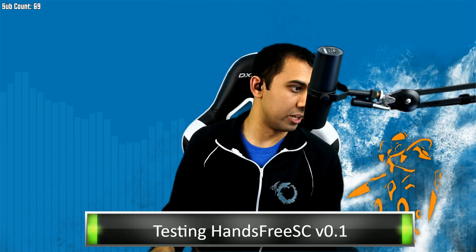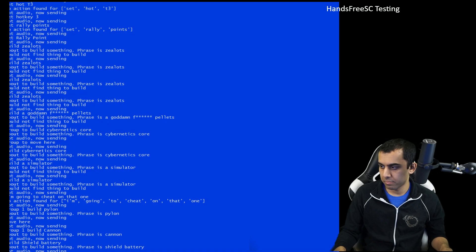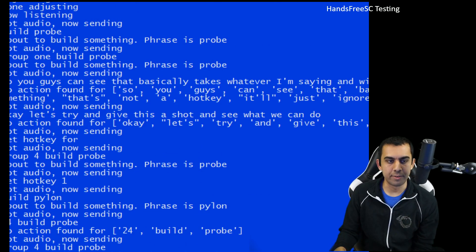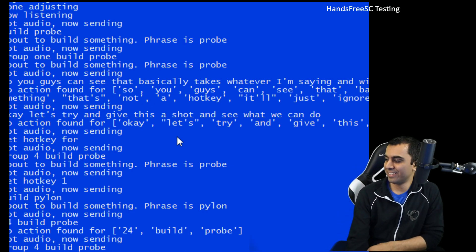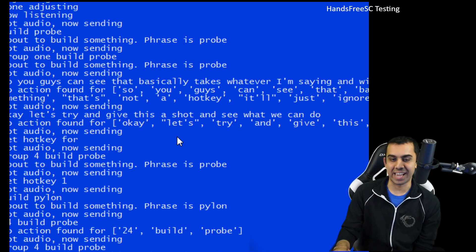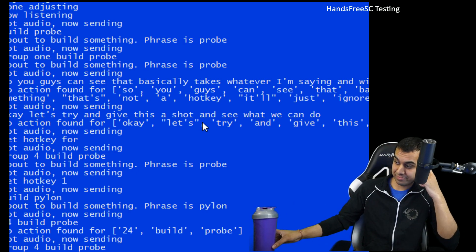I noticed a few things here — I'll show you guys the log right here of our phrases. Let us pick this apart really quickly. I'll make this really big so you guys can see — this is like the log of everything that was said. We adjust for ambient noises and everything. Words are hard.